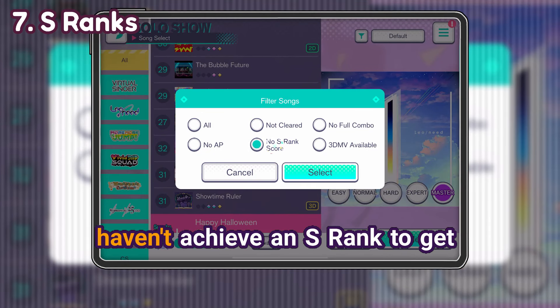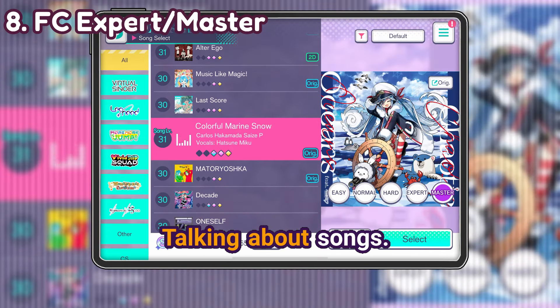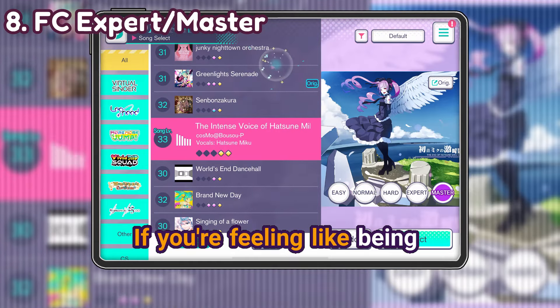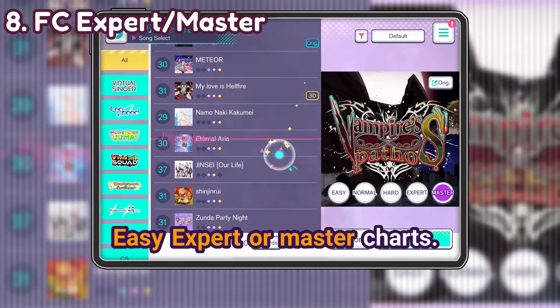You can filter by the songs you haven't achieved an S-rank on to get all the song rewards — maybe you have a few that you've missed. Talking about songs, if you're feeling up to it, you could try to full combo the Easy, Expert, or Master charts as well.